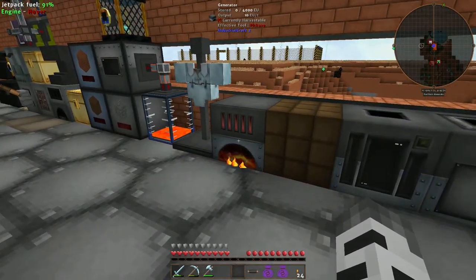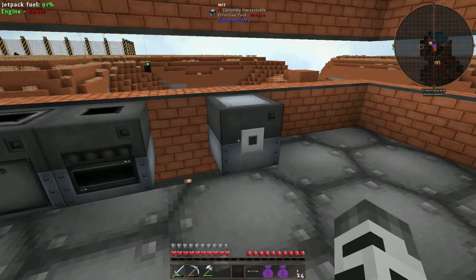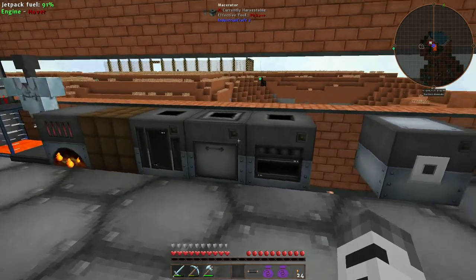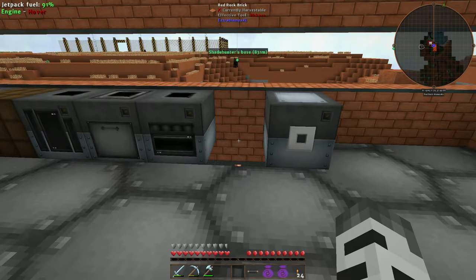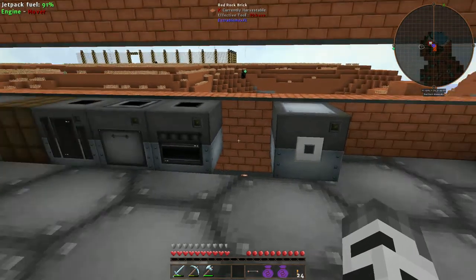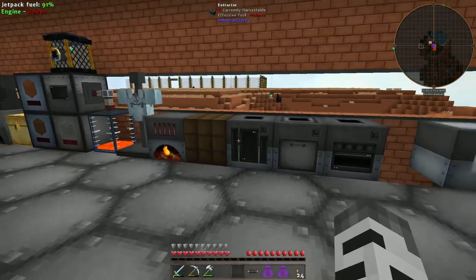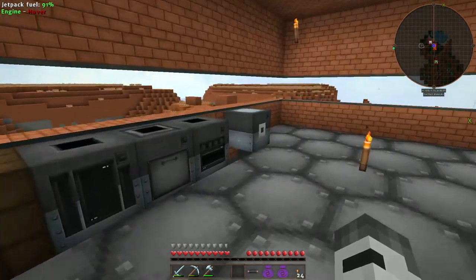While I'm off camera I'm going to make a new generator that actually generates more power for the MFE, and then I'll need a low voltage transformer so all the energy that goes into the MFE can feed back into the smaller machines without breaking them. I think we're on IC2 Experimental so I don't think the machines will actually break, but I'm not willing to take that chance after how long it took to make all this.